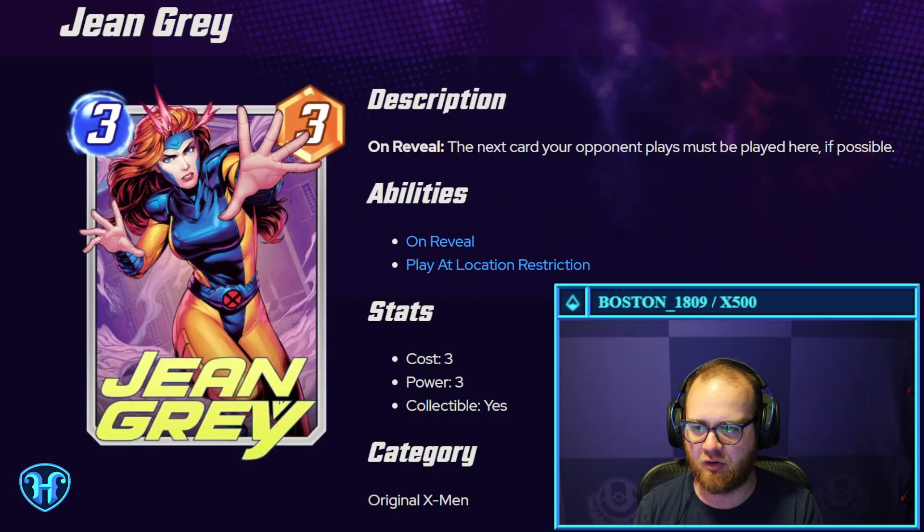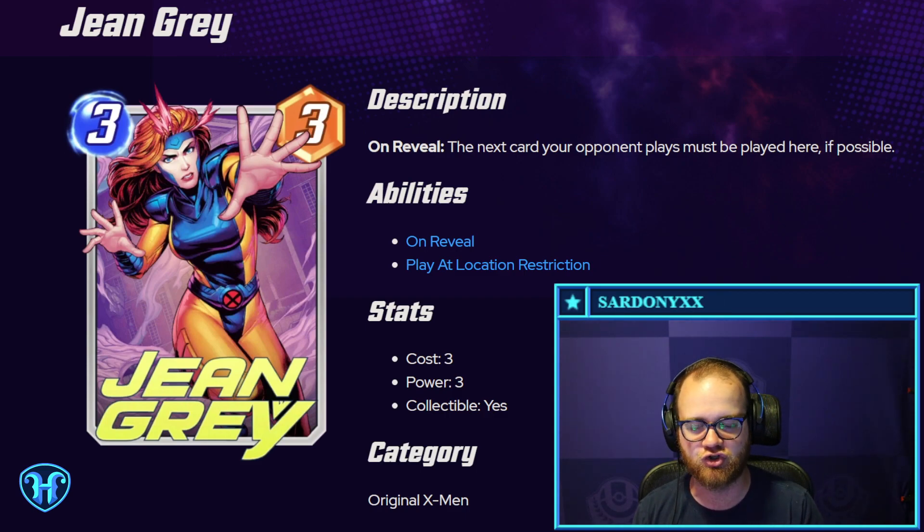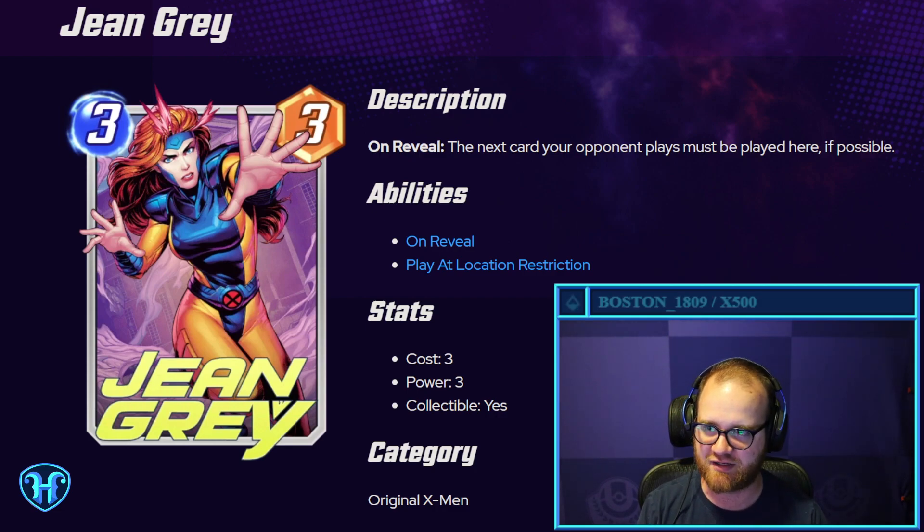Jean Grey — three mana, three power, a little bit below rate in terms of what she provides to the board. But the next card your opponent plays must be played here if possible. So it gives you a little control over positioning on the board, and these types of effects tend to be pretty powerful in my experience.